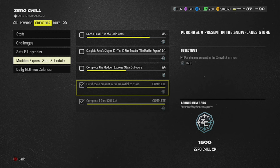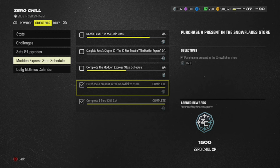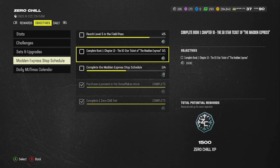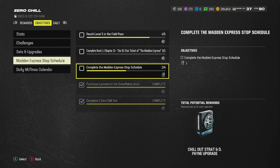The Madden Express stop schedule: buy a present from the store for 1,500 XP; complete a Zero Chill set for 1,000 XP; reach level 5 in the field pass — we're at level 4, so we're almost there. And complete Book 1, Chapter 10 of the 50-star Madden Express ticket. Once you complete all 4 of these objectives, you'll get The Iron Pain upgrade and another strategy item. The Chill Out strategy item gives any Zero Chill player plus 1 speed.